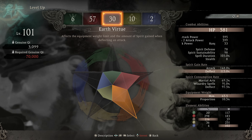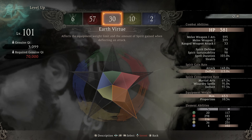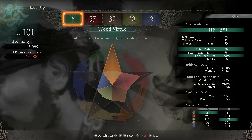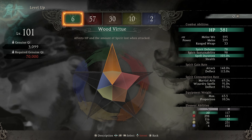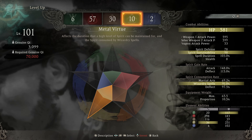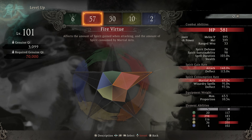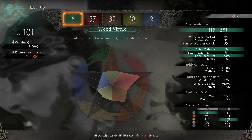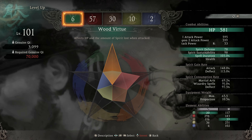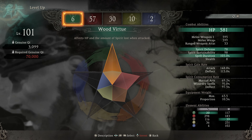The last stat to mention is equipment weight, which is going to start to cap off around 35 with earth. For the most part, a lot of these stat caps really aren't going to be all that important. What I would recommend: metal to 10 is important for spirit sustain, your secondary stat — for me that's earth — you want that at 30, and your primary is where you're going to be dumping most of your points. For the two remaining stats, I'm only putting enough points to achieve the wizardry spells I want from those particular elements. We'll talk about that more in the build crafting video, but let's actually move on. Next up, we're going to be talking about wizardry spells.